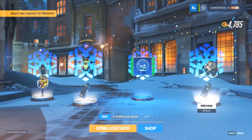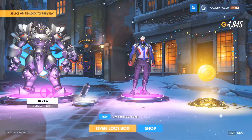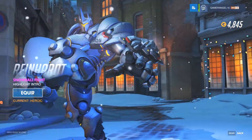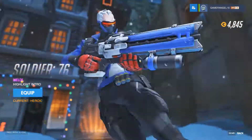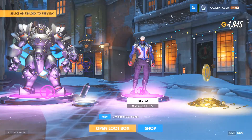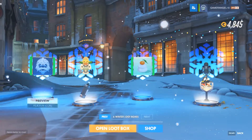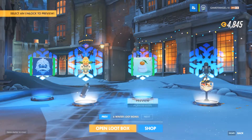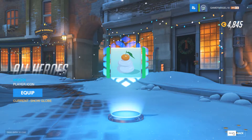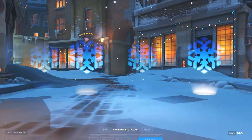Down to eight boxes. Got a highlight intro — the Reinhardt one — which I don't have yet so that's great. Then a spray from Moira and then the Soldier 76 highlight intro which I also wanted — honest to god Overwatch, you're giving me all the stuff I want! Got the Orisa ornament spray, the Mochi icon, and a voice line from Torbjorn — a new one.